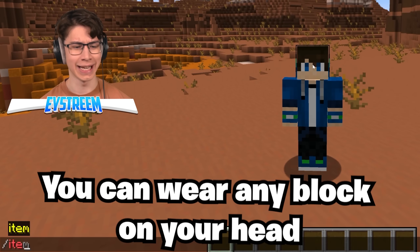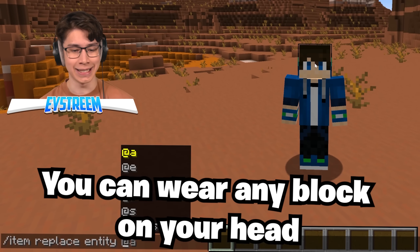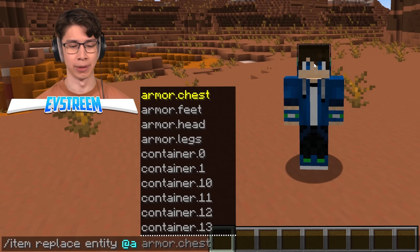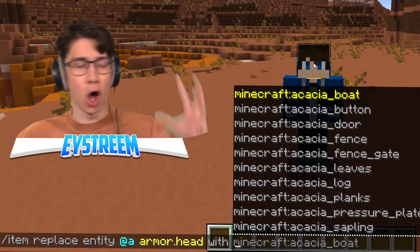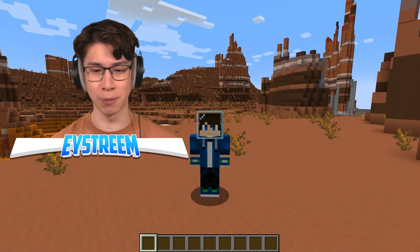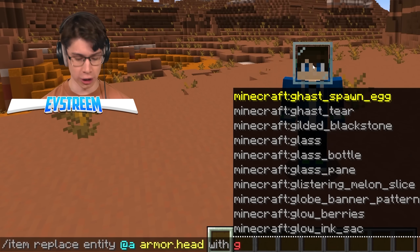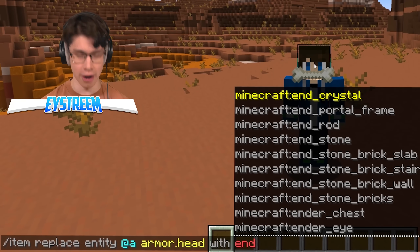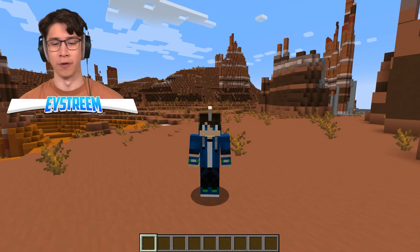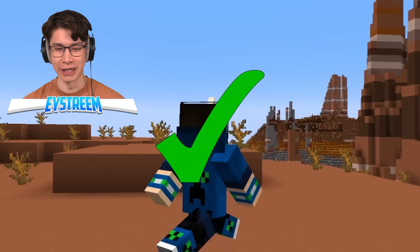By typing /item replace entity @a with the ~ @ symbol, armor.head — you can have any block or item on your head that you could possibly imagine. Glass block? I'm an astronaut. Turn me into a caveman? Done! Make me a unicorn? I already am a unicorn — I'm that beautiful. You can do that with an end rod. It's awesome.